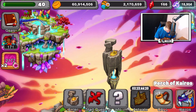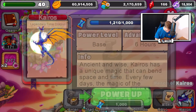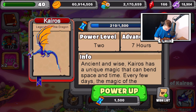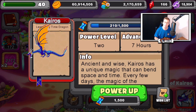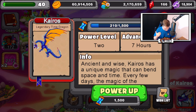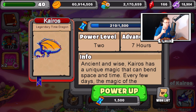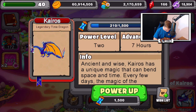Now let's activate Kairos and get him an upgrade too. It's currently at 6 hours, and I'm pretty sure it's 7 at level 2. So here we go — level 2 Kairos. He gets a nice 7-hour time skip. Now if I activate his ability, it won't skip 6 hours, it'll skip 7. And I'm pretty sure the longer Kairos' ability skips, it gives you more time currency — I might be wrong, but I'll test it out later.